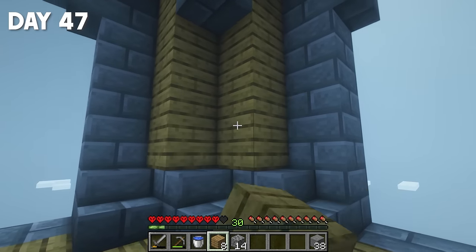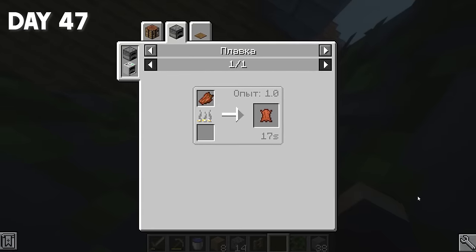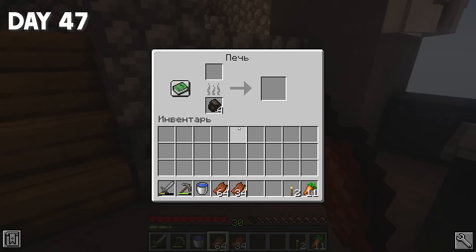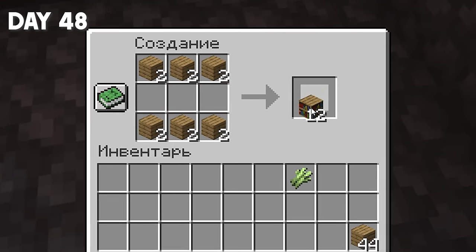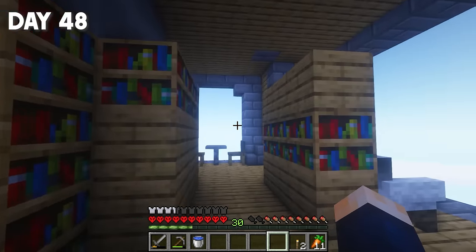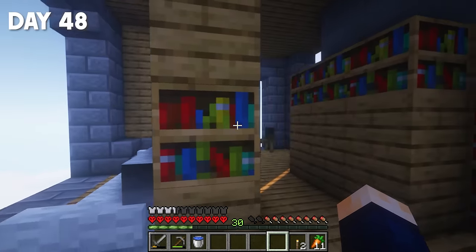On day 47, I restored the library. As you know, the bookshelves also require leather, but there's no cows on this tower. I predicted this, and using a furnace, I melted all the rotten flesh into leather. Half of it will go to the bookshelves, and the other one will go to our armor. By day 48, I collected the rest of the sugar cane and made all the bookshelves I needed. This is our library — it looks just amazing. If I had ink, I would write a couple of cool books about my survival adventures.